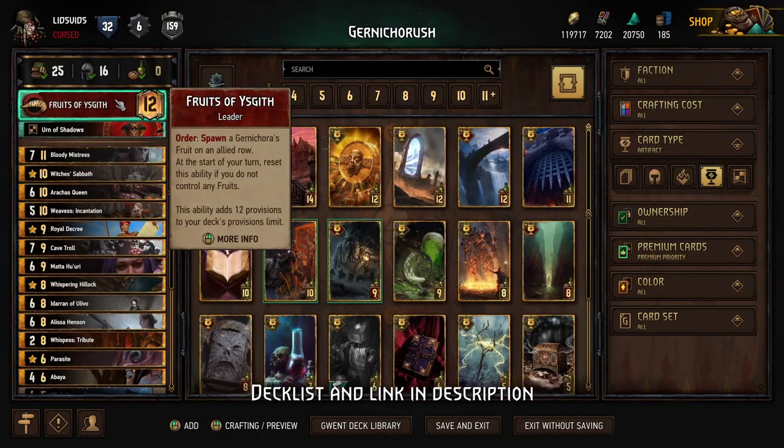Today we'll be playing a Monsters, Fruits of Yizketh, Gurna Korra spamming deck that is incredibly powerful because it can score a bunch of points every turn without requiring us to take any clicks. In fact, it can score all those points even after we've already passed.